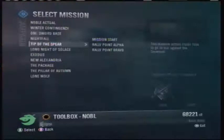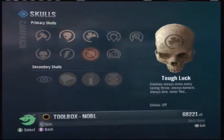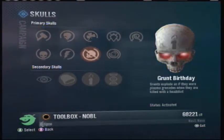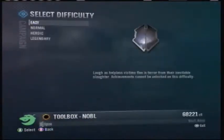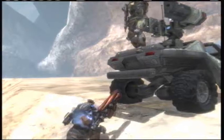To start out, you want to have four skulls on, which are these ones here — Tilt, Cowbell — those other ones don't really matter. Make sure it's on easy because your Warthog won't blow up when you shoot it.